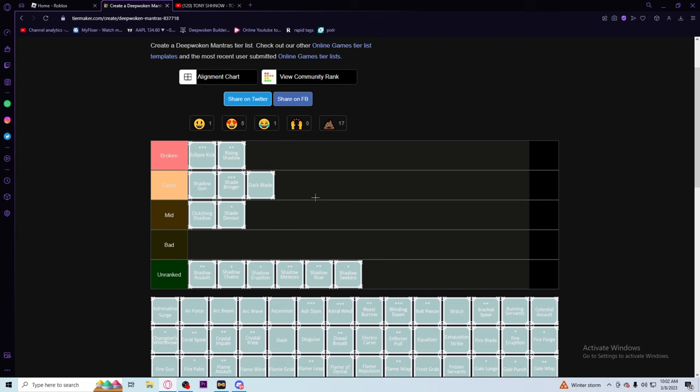The next move we have is Shadow Assault. Shadow Assault is really good for closing gaps, especially if you put perfect lenses and rush shards on it. Just because it's good for chasing I'm gonna put it in good, but under dark blade because it's not as good as dark blade for sure. As for Shadow Chains, we really gotta talk about it.